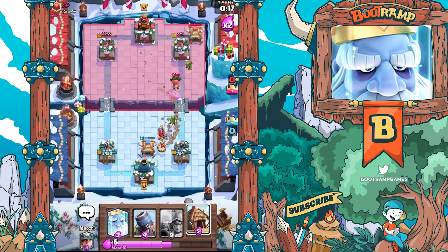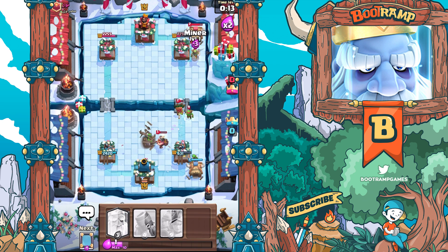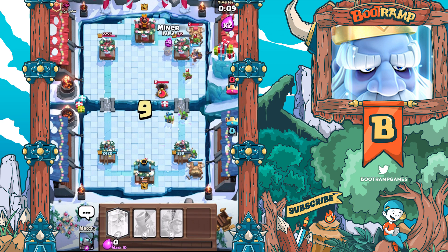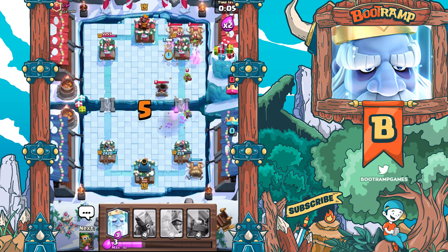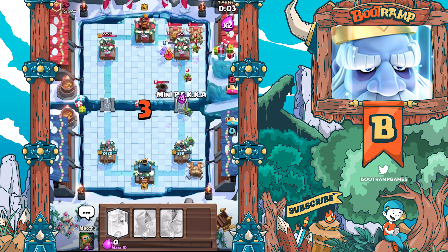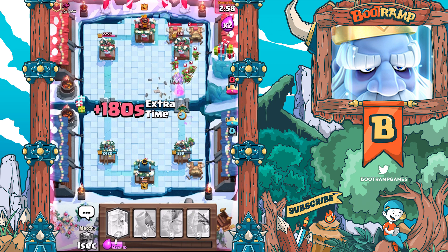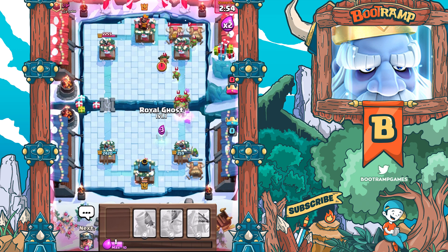This is super close right now. We're just gonna be keeping on putting up my Miner up there because I kind of need to force damage on the tower right away - we can't be messing around. There's not a lot of HP left, one second remaining. We got the Minipack smashing - we just need a Miner right now, that is all we need.